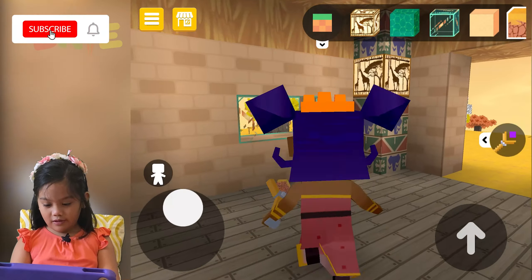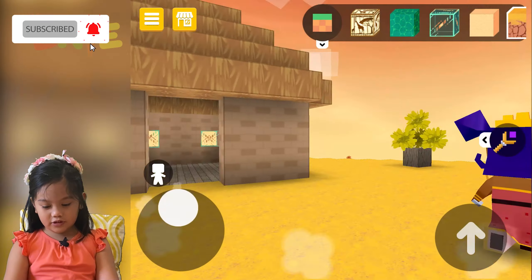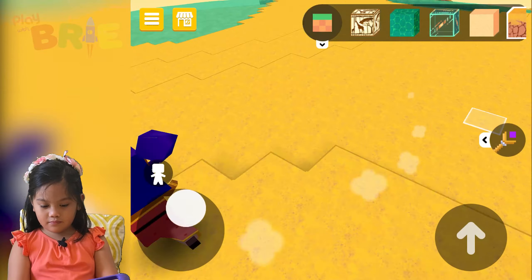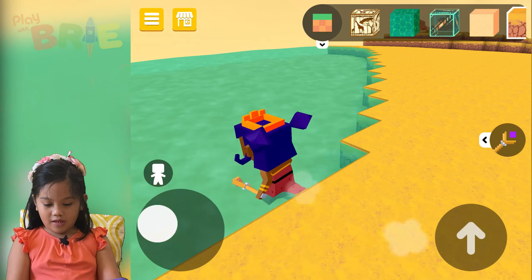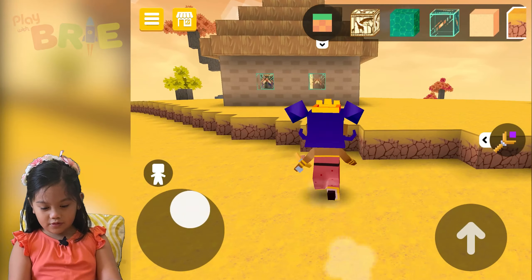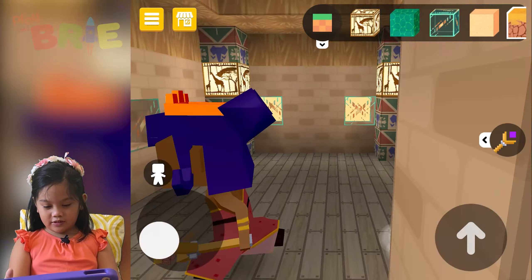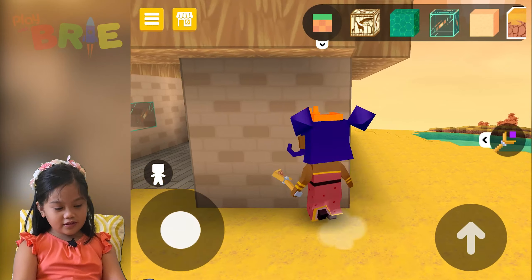This is a small house — I couldn't live here. This is good garbage. Now let's go here. How come this is so small? Is anybody here? I think this is my friend's house. What is that? Six, eight, nine, nine, nine. Oh, this is my friend's house. Ding dong.